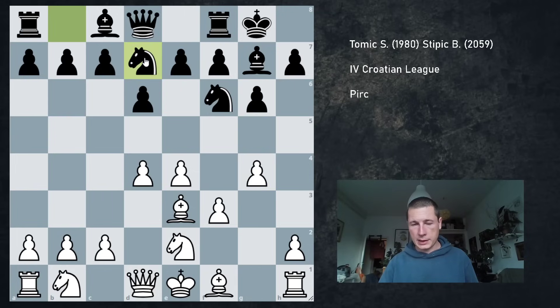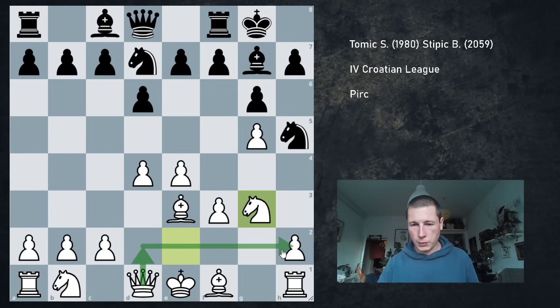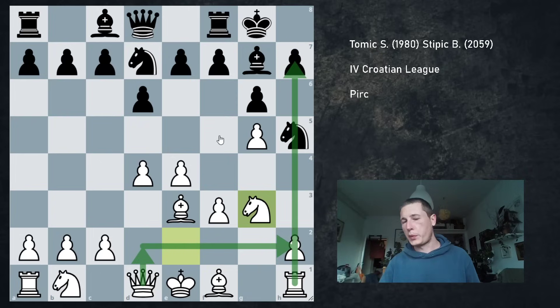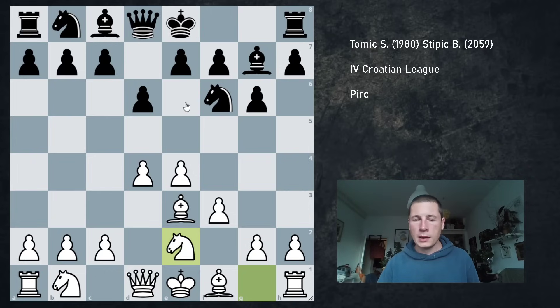If he makes a mistake and plays Nbd7, which is seemingly the most natural move, then g5 leads to an almost winning position for white. Nh5 fails to Ng3, and this has to be exchanged. Once exchanged, Qd2, Qh2, and there's pressure on h7. This is actually how I won one game against a FIDE Master. But in this position he surprised me with the move d5, which is a bad move.